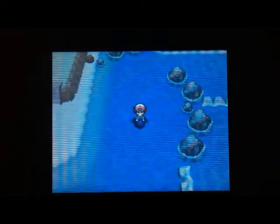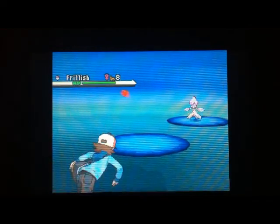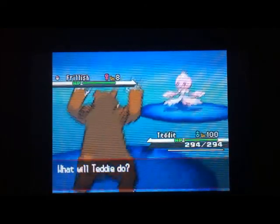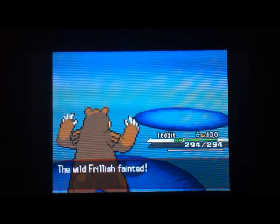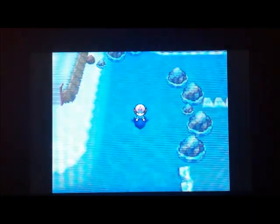Nothing is too threatening over there. High-level Frillish might use Will-O-Wisp, but they're pretty low level. If you're carrying something physically oriented, make sure you can KO them in one shot because Cursed Body might go off and make it more annoying. I really think the most efficient way to EV train is to use the Pokemon you're training and be able to KO the target Pokemon in one shot.